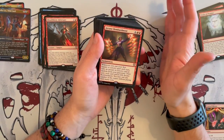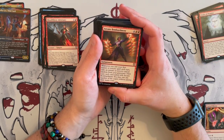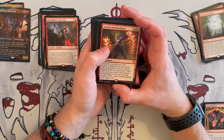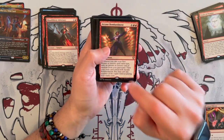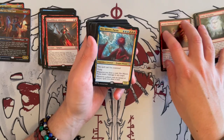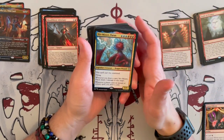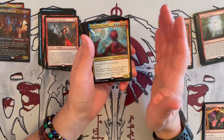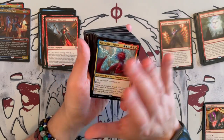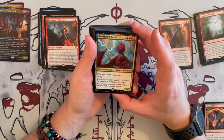Arcane Bombardment — an enchantment that costs 6. Whenever you cast your first instant or sorcery each turn, you exile an instant or sorcery card at random from your graveyard, then copy each card exiled with Arcane Bombardment, and you may cast any number of the copies without paying their mana costs. This is insanely good in this deck. Again, we're going into the very high end here and we only have one card that ramps — it's a shame because red and blue have really cheap, good instant and sorcery cards. They've gone the heavy way so far.